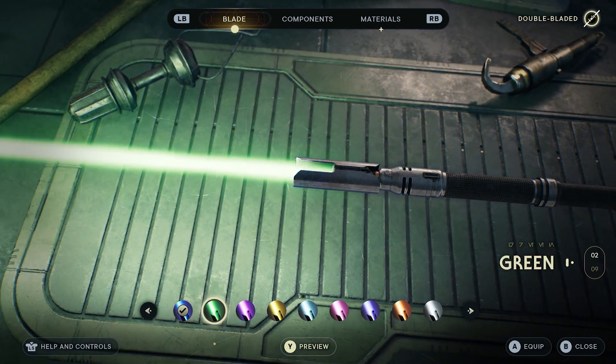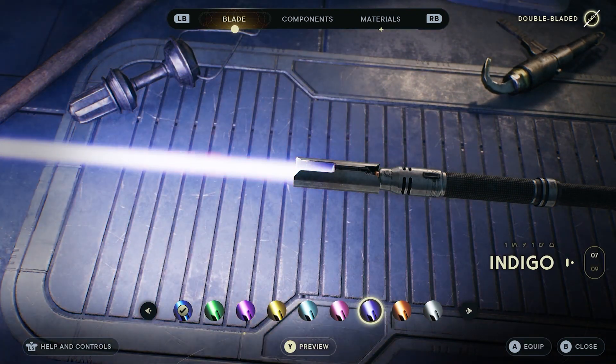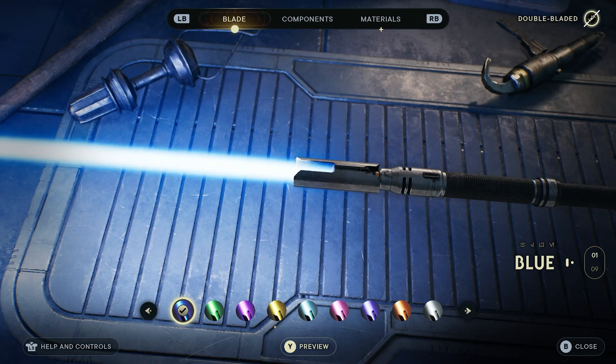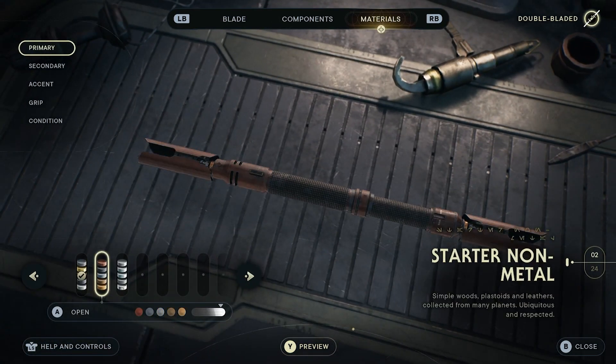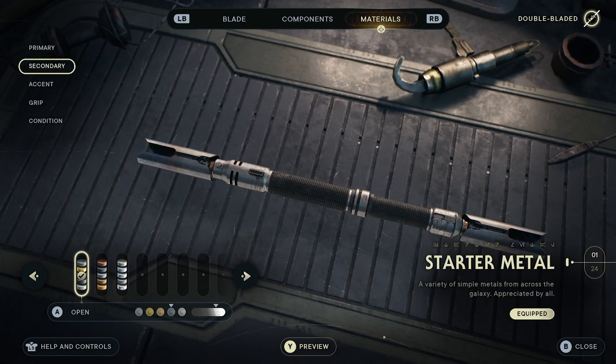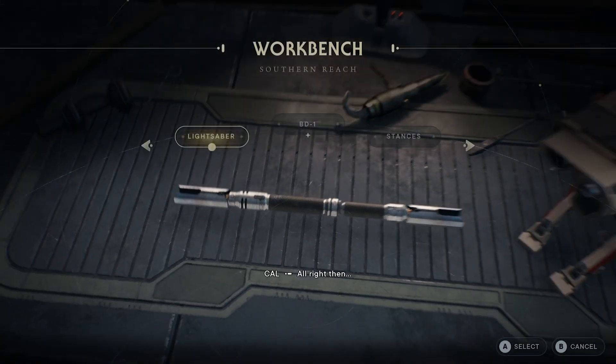If we want to change the blade itself, we can change it to a different color — whatever we want. We're going to change ours to green. You can also change the materials and the color, and you will get more customization options as you go through the game.